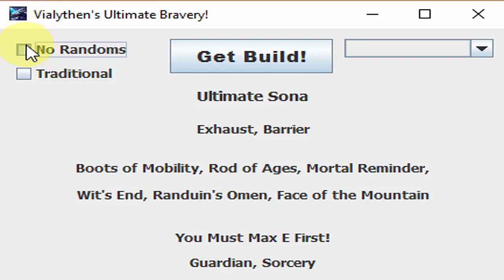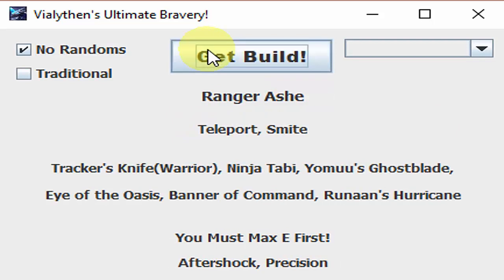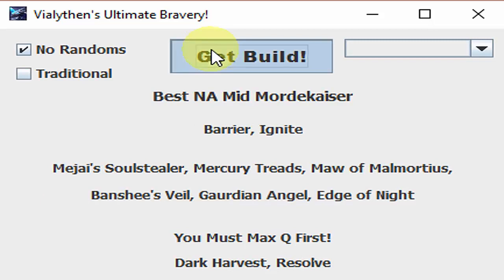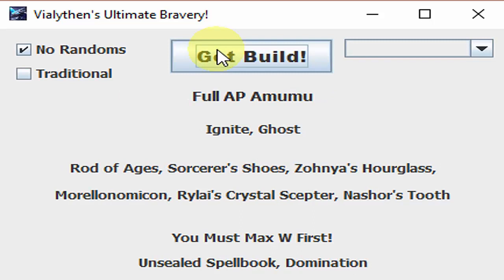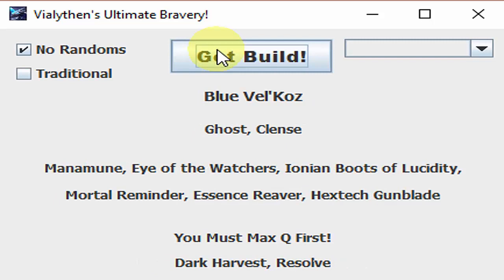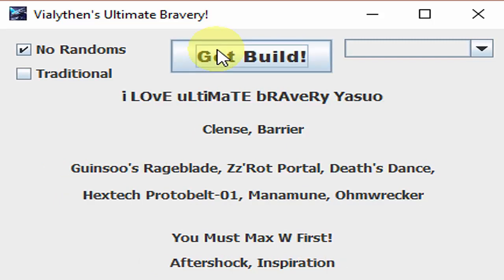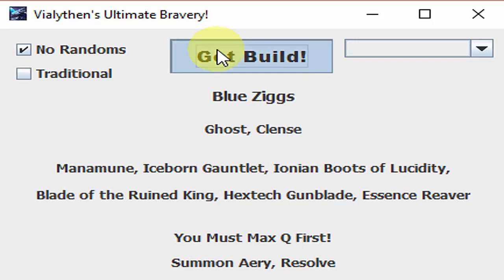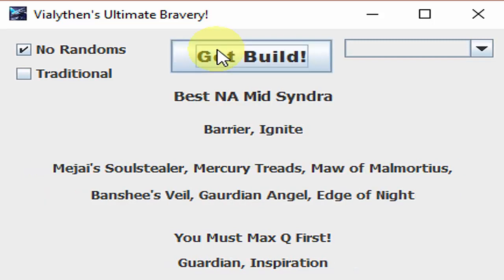If you don't want truly random builds, you just click here, and it'll also turn off Ultimate builds too, because those are mostly random. Now what these builds are — these are either hard-coded, so I have some hard-coded meme-type ones. Like, a few years ago, Trick 2G had a really popular Udyr build where you would run Runic Echoes and then rush ZZ Rot Portal or something. And yeah, that was good two years ago, but it's not now. So that's a build on here, except you can get it on way more champions than just Udyr.